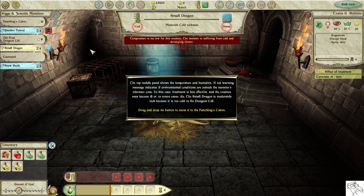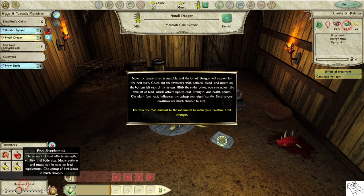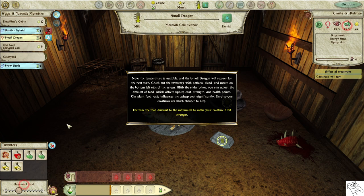Drag and drop its button to move it to the hatchling's cabin. Now the temperature is suitable and the small dragon will recover for the next turn. Check out the inventory with potions, blood, and meats on the bottom left side of the screen. With the slider below, you can adjust the amount of food, which affects upkeep cost, strength, and health points.